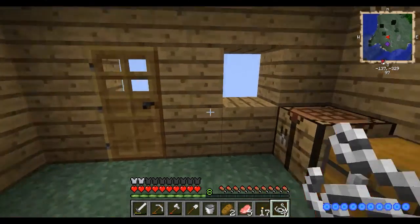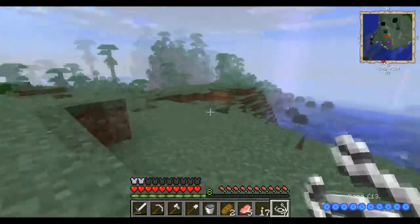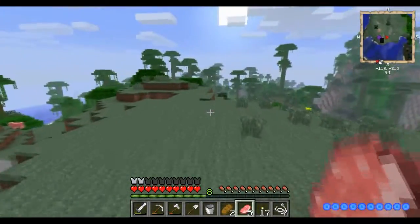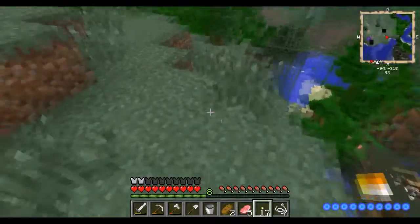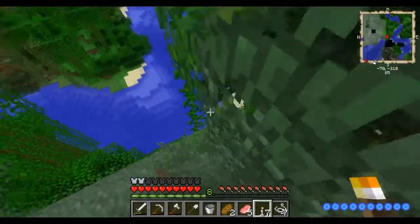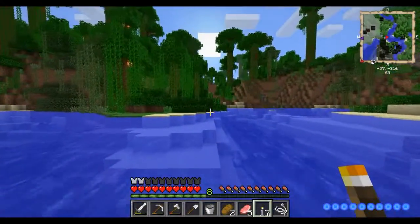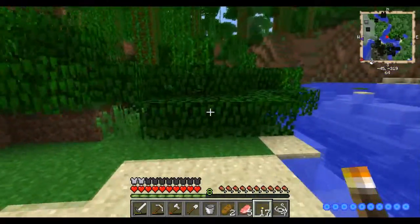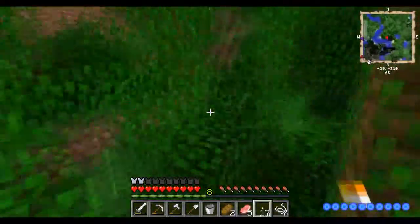Hey, what's up guys, it's your boy dude31 here and welcome back to another video. This is Minecraft Adventures episode 46. I'm deciding to go get some snow so we can build the snow portal. I'm not sure what it's called — I know it's not called 'icicle' but it should be another name. I'm getting snow so we can start that portal because I researched it and they said it's the easiest portal there is.